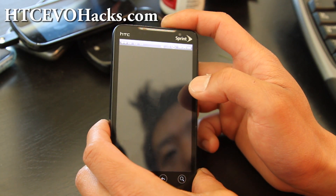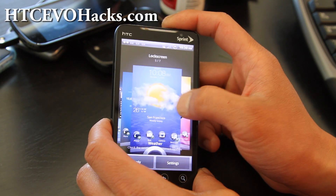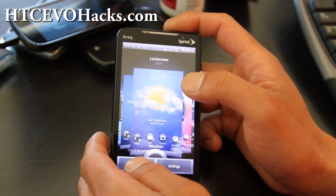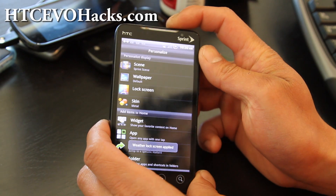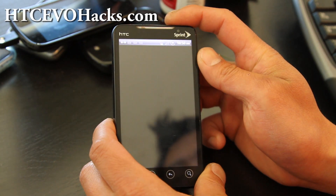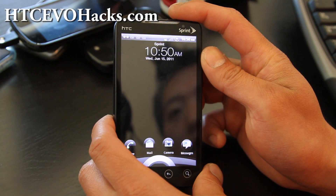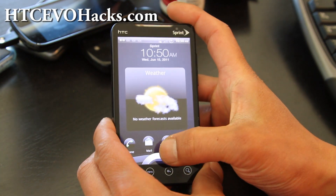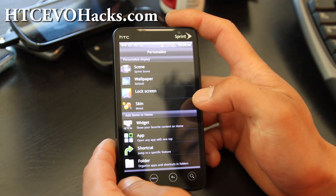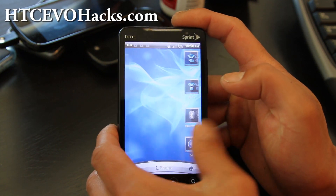Let me change it to something else real quick. There are a bunch of lock screen options — I like checking the weather, so let me try this one. Turn off, turn on — there's my weather. So that's kind of cool because I don't want weather widgets on my home screens; I'd rather have it on the lock screen. And you've got the 4G buttons there — pretty much everything you'd expect.